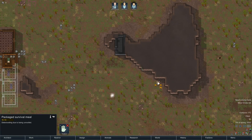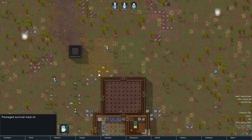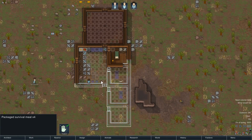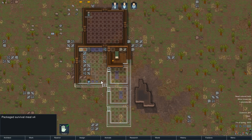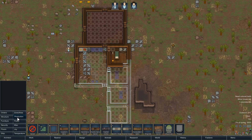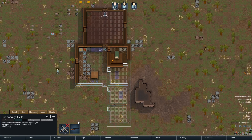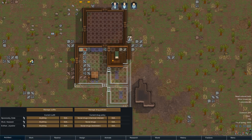There are some extra survival meals over there — let's grab them because we need food. They're currently eating off the ground. Hopefully we'll be building a table and chairs soon, which is good to see. We've got a butcher's table and stove to sort out.